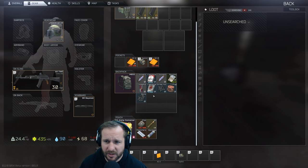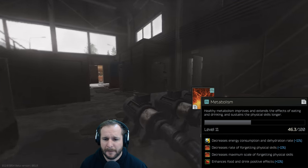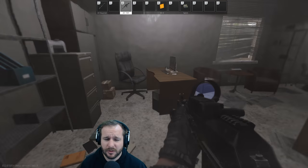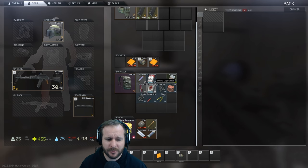I like to eat and drink a lot early on because it levels up your metabolism, and it's kind of an important thing. You need metabolism level three or four for a hideout upgrade. So it's just something nice to have.